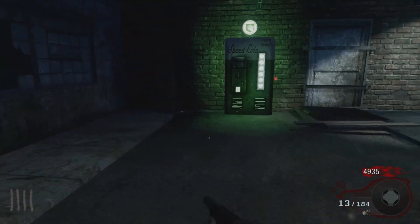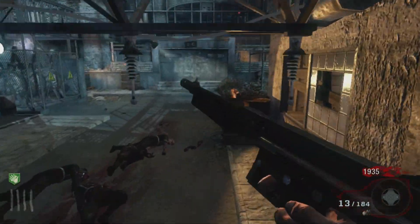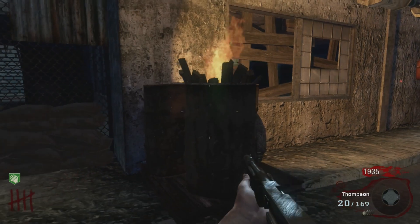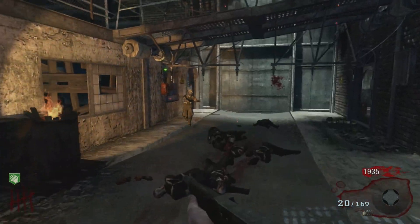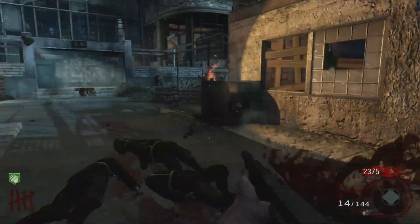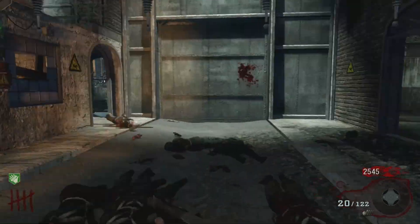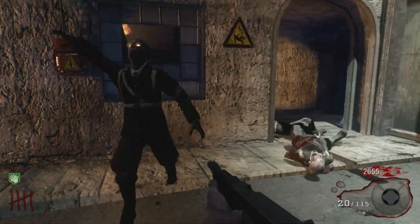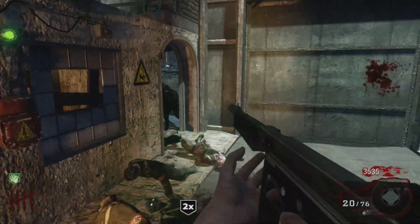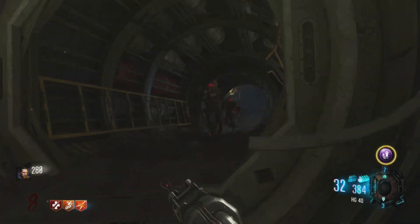At number 4 we have Speed Cola. Very similar to Stamin-Up in that it makes an aspect of your character faster — specifically reloading. For 3,000 points you reload significantly faster. Introduced all the way back in World at War on Verrückt, it remains one of the best perks to this day. It also has a lesser-known secondary ability to rebuild barriers faster, but that's not why it's here. Speed Cola is a very simple concept that just works incredibly well in Zombies.